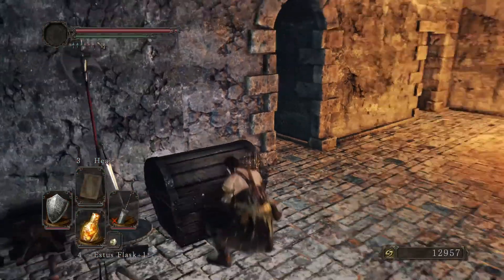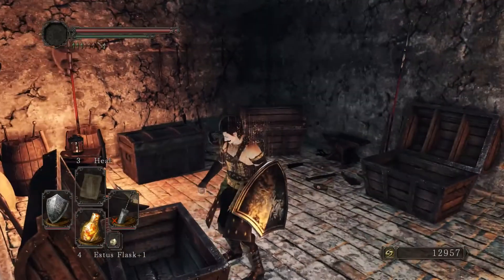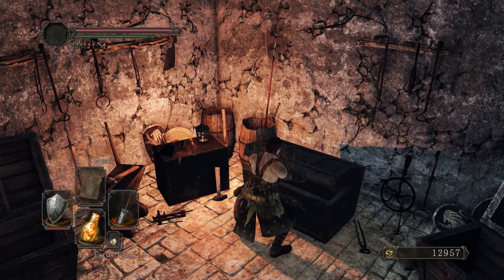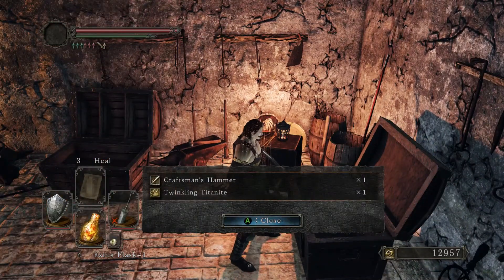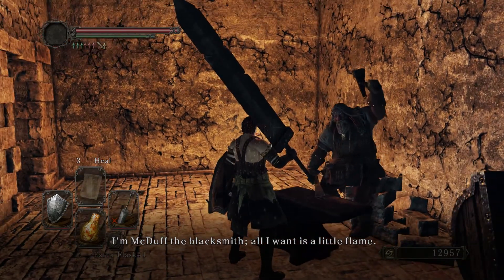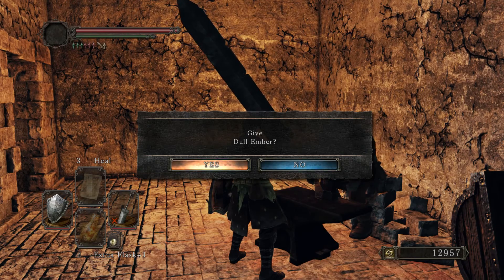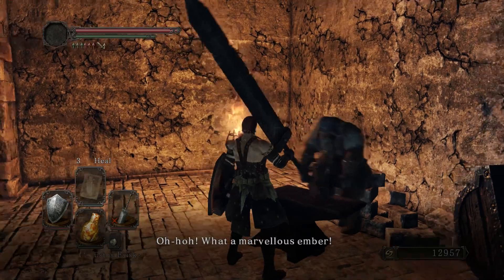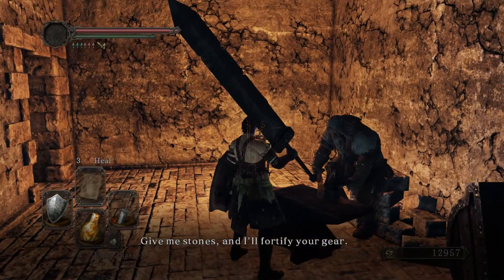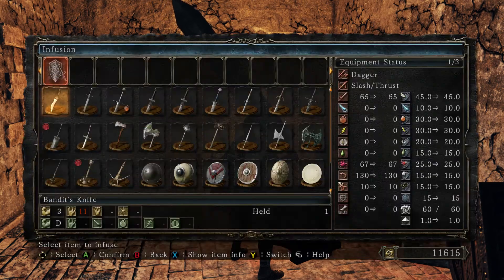Let me open up all these chests real quick: two large titanite shards from that one, iron arrows, five titanite shards, ten heavy bolts, craftsman's hammer, and another twinkling titanite. Now we talk to him. When he says all he wants is a little flame, he wants the dual ember that we picked up right after we killed the Pursuer and traveled here originally — it's in one of those two chests right by the first bonfire in this area. Go ahead and give it to him. There's no other blacksmith in the game you can give embers to.